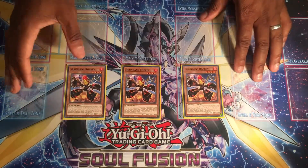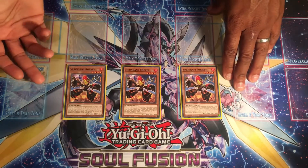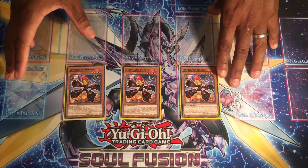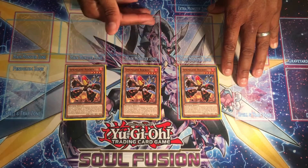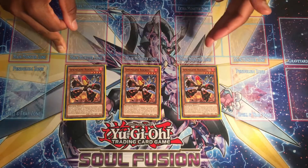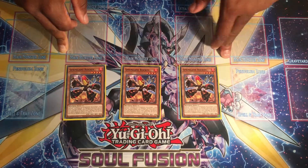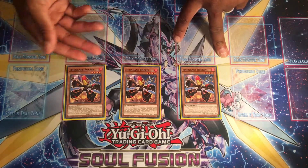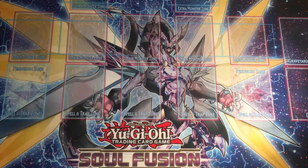We've got triple Spriggans Rocky. The reason I'm maxed out on Rocky is because you can retrieve your field spell out of the graveyard on normal or special summon, which is super useful. You do need the field spell to allow this deck to function, and Rocky basically allows that consistency. All the Spriggans XYZ monsters have the ability to attach themselves to a Spriggans monster from the graveyard or hand.